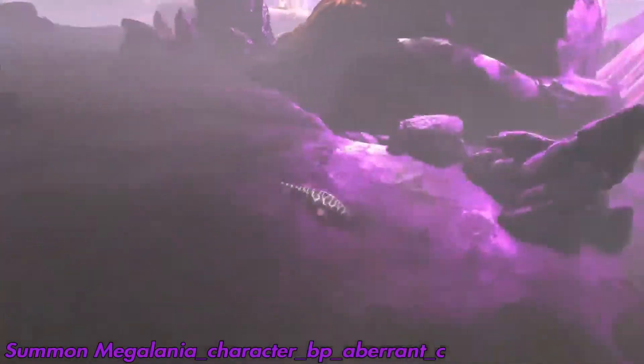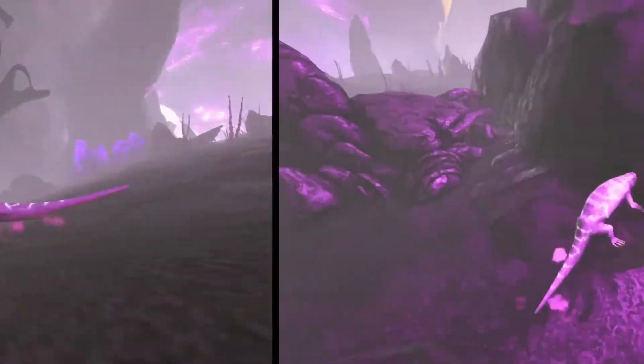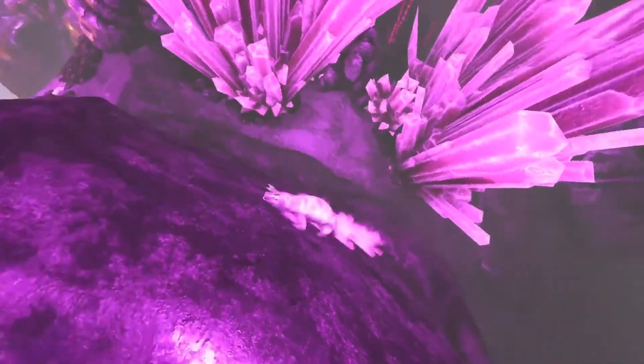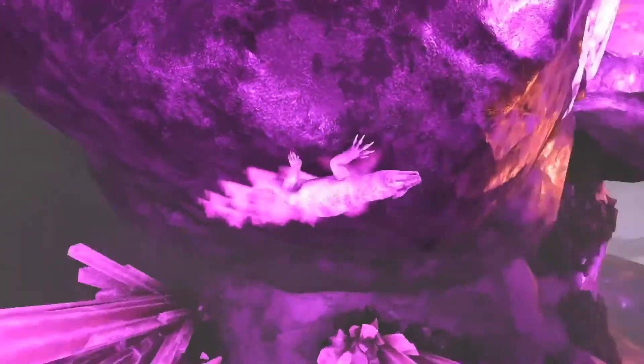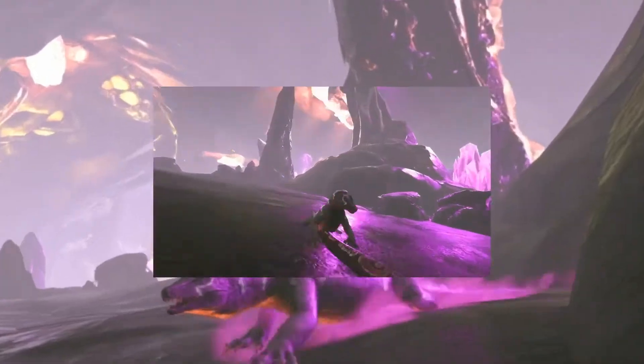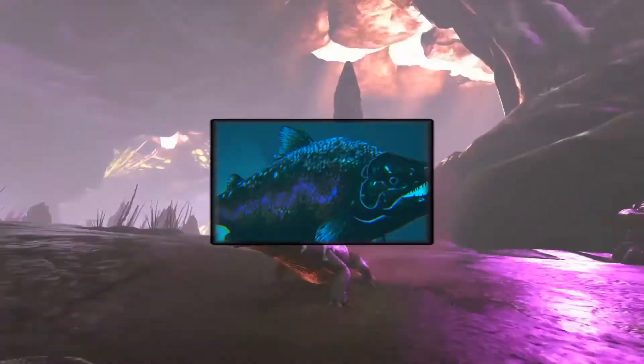This next one is the Aberrant Megalania, and it is found on Aberration. This one is super rare — most people don't even know it exists, which is why it's on the list. It's known for being extremely rare and barely spawns. I don't think I've ever seen one on Aberration before, but you can spawn it in.